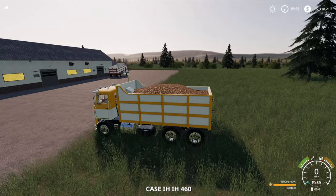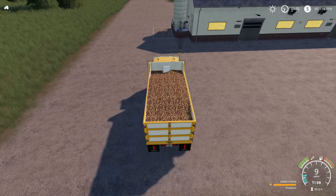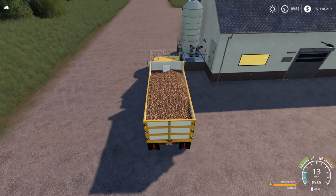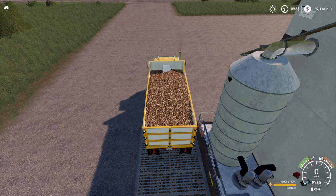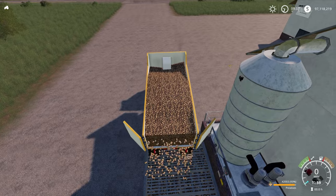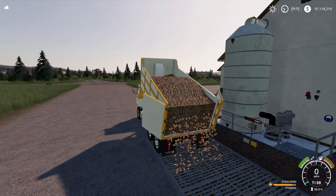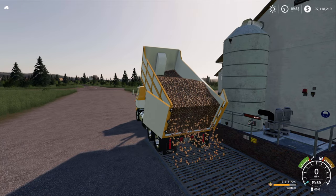Love the old Case IH truck — perfect for a map like this. Let's run this over the potato unload point. There we go, unload the potatoes. Oh, the door got in the way there — so watch that if you're using this, reverse up properly. Potatoes are in, we're going to let that run.